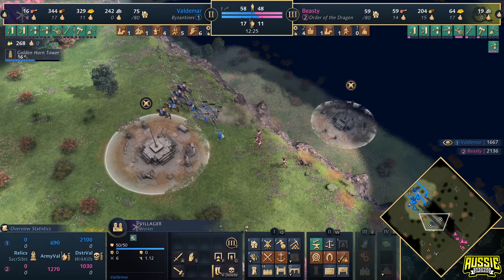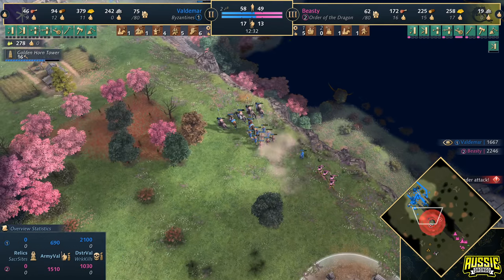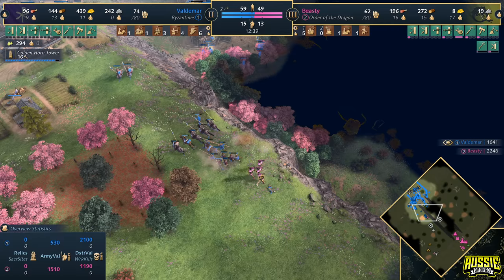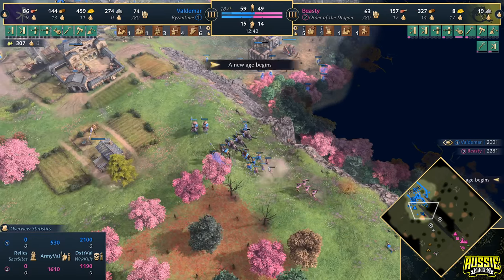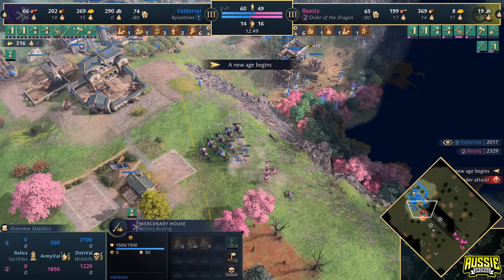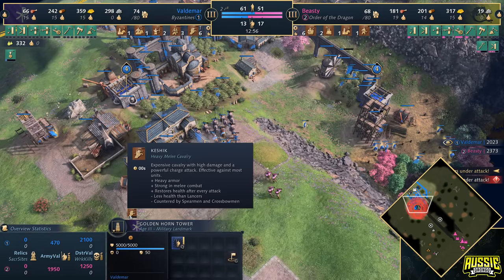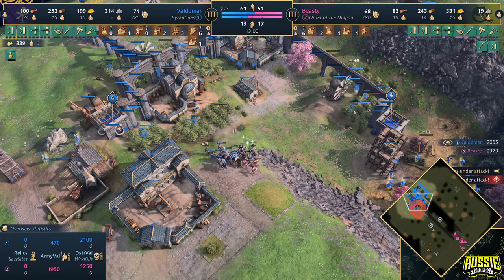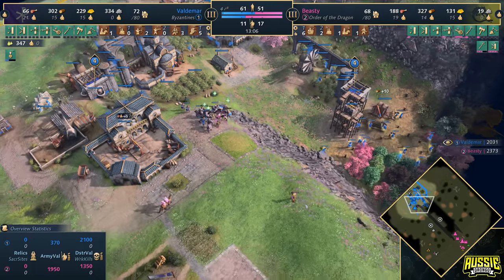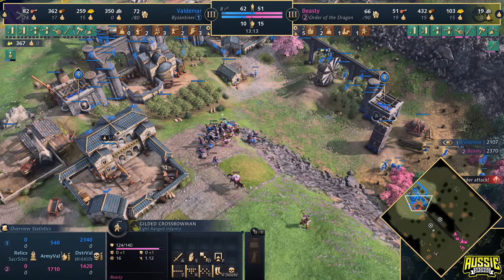A villager might get caught here — men-at-arms looking to charge it down. Keep in mind the Order of the Dragon is missing some upgrades, including the extra movement speed for men-at-arms. Four men-at-arms, a Kashik turned around — not going to find the engagement. The age up comes through. He doesn't get veterancy on the Kashik straight away — needs to upgrade them at the mercenary house. He's got to be careful not to lose these units before the upgrades come through, with more Kashiks on the way. The Golden Horn Tower produces Kashiks as well, influenced by the aqueduct and cistern network.